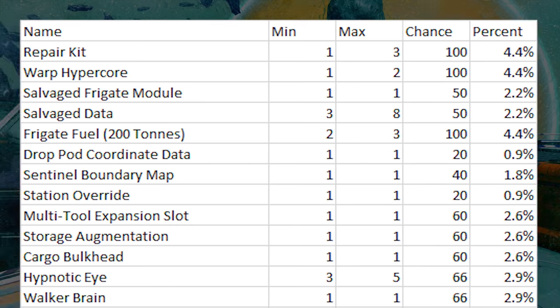The last mission source is pirate systems — Outlaw Systems have their own missions similar to the Nexus, where you can only take one at a time per system. The frigate module has a 2.2% chance of being a reward in about half of the pirate missions, so it's effectively around a 1.1% overall chance. It's not too consistent, but worth checking if you're doing those missions for other reasons anyway.